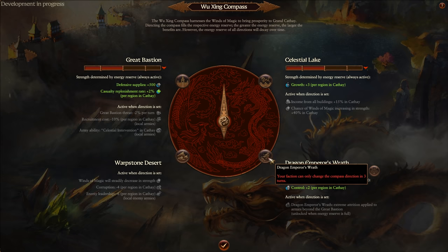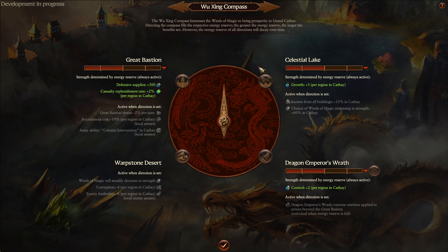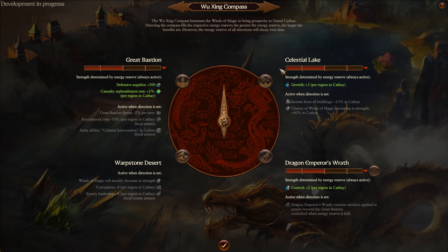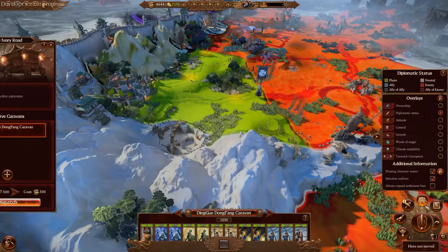Characters, events, buildings, and tech either go down a Yin or Yang path, and you need to keep it in balance. You can't just cheese one specific tech or unit you like — you need to keep it balanced or you get negative effects. Here's the Weijing Compass. We're going to start off going into the Celestial Lake, which gives us plus three growth in our regions. If you're struggling with public order, you can go into Dragon Emperor's Wrath.